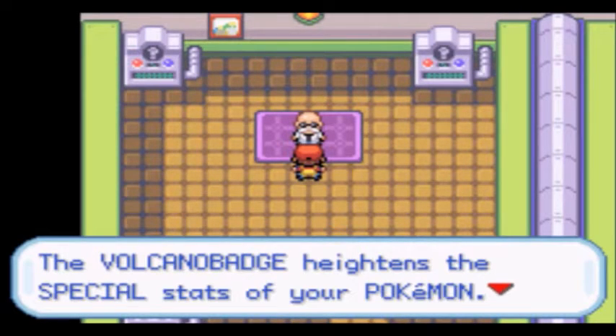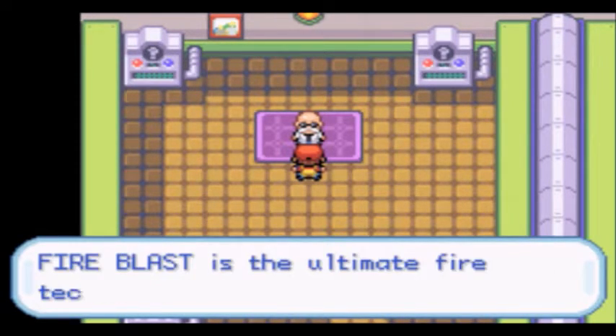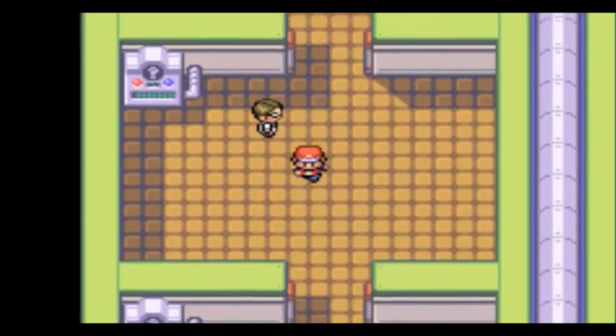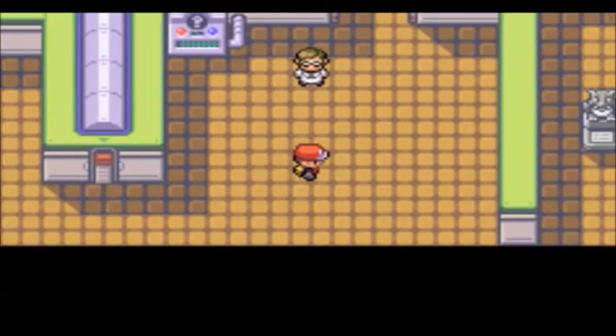The Volcano Badge heightens the special stats of your Pokemon. And we get TM38, which will contain Fire Blast. So from Fire Technique — don't waste it on Water Pokemon. With that, guys, we're up to seven Gym Badges now.